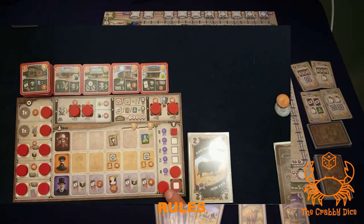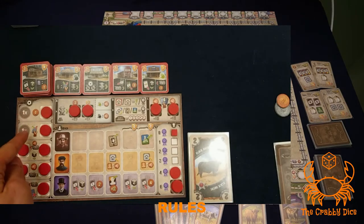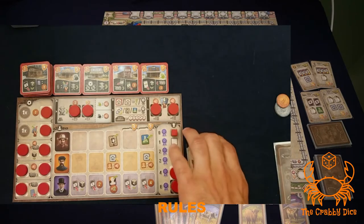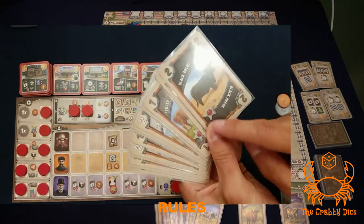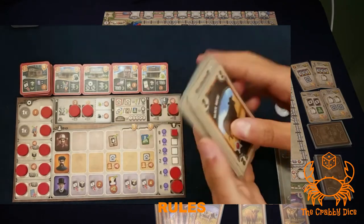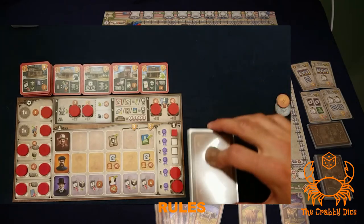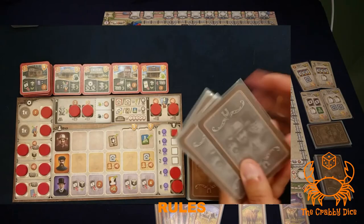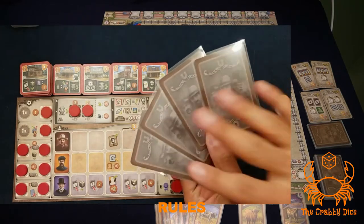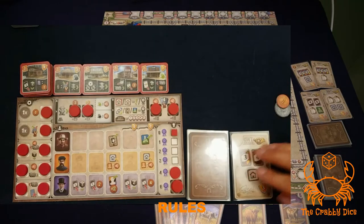Now go to your player board. Wherever you see a red or colored circle, add one of the tokens — fill up all of them except for the first two on the left. Give every player their starting deck of 14 cows, identified by the little sheriff badge. Give it a good shuffle and draw four to start. Then give each player one starting objective card — these have a darker background. Shuffle that deck and give each player one.